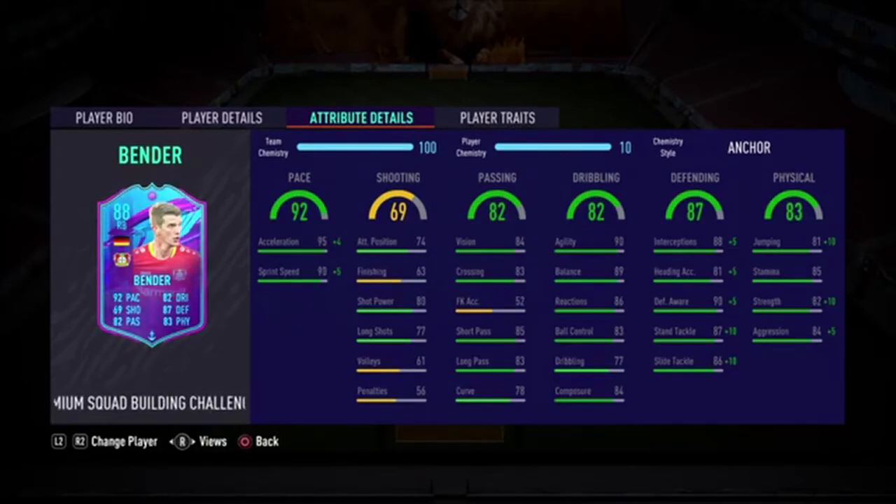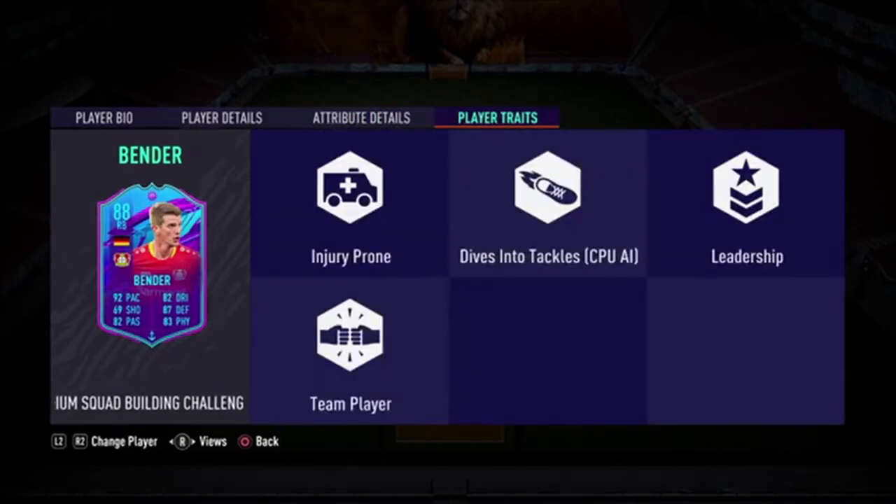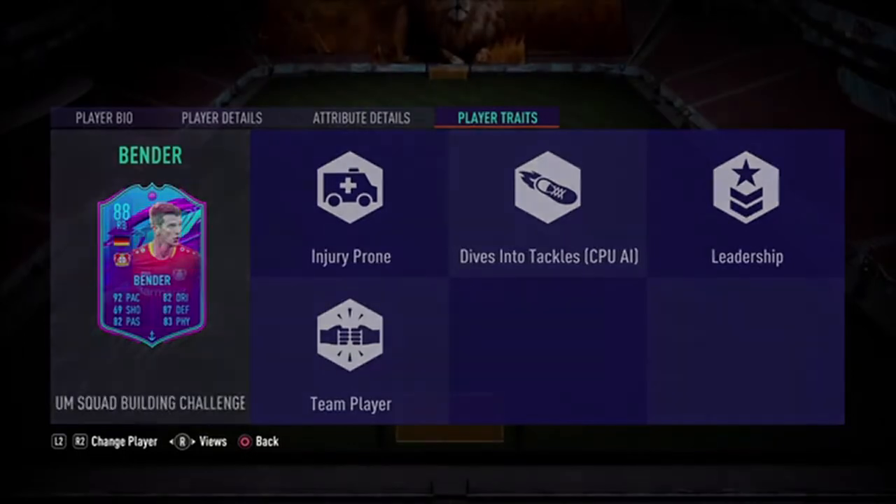Dribbling on this card is pretty nice — he's got 90 agility with 89 balance, which is pretty good. 86 reactions is mediocre, ball control at 83 is solid, but 77 dribbling isn't good, and composure at 84 is nice. In terms of defending, he has 88 interceptions and 90 defensive awareness. Physicals: 85 stamina, 84 aggression, and 82 strength. Traits: injury prone, leadership and team player.